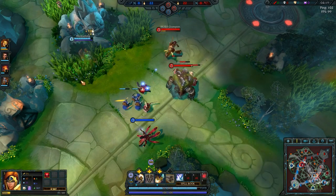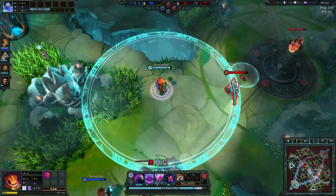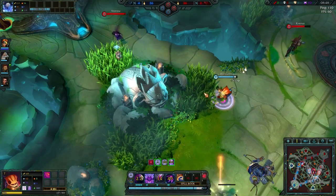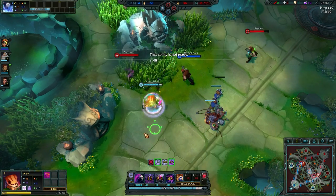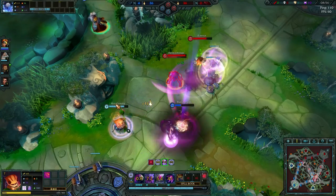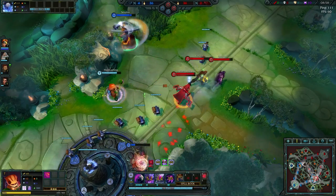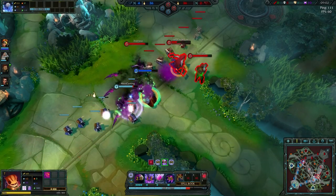Hanging around the lane waiting for the enemy Gladiator to try and last hit is a great opportunity to fling an ability in his direction, significantly lowering his health pool as they are unlikely to retaliate in time. Do mind the cooldown on the Tactician bonus though, but for the most part your goal as a Tactician is supporting your lane partner and hindering the enemy shapers in a lane.